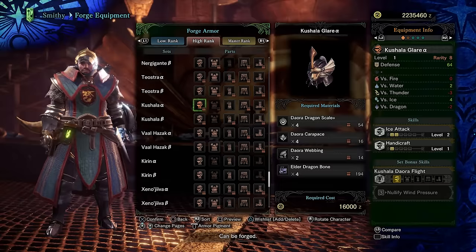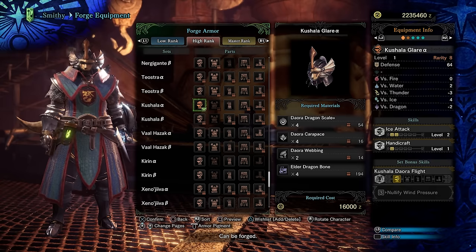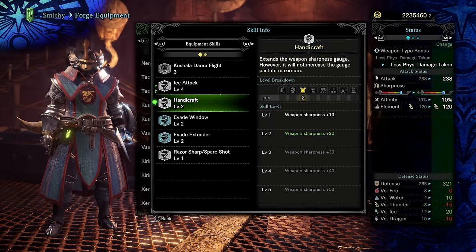High rank introduces decorations, as well as alpha and beta versions of armor sets. The beta versions have less skills, but have decoration slots available to provide customization. Decorations have a random drop rate, and there is no way to ensure you get any specific decoration. As such, this guide won't list decorations, but will provide some suggestions for charms and fairly common decorations.